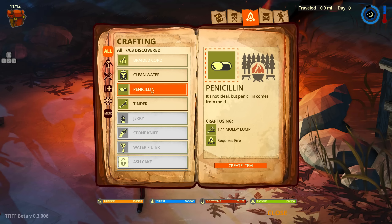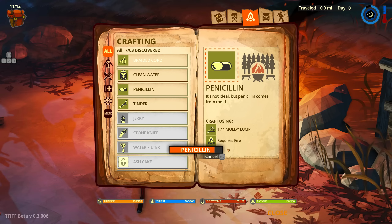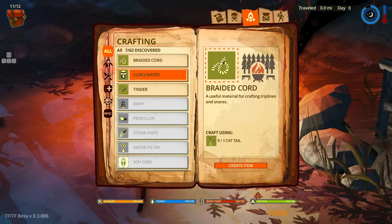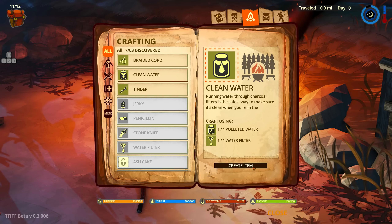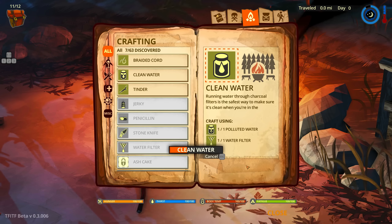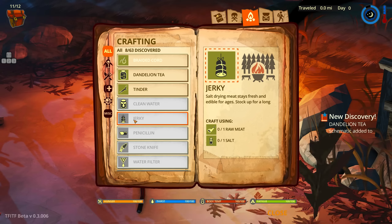Aesop, we're fine. Look at this — penicillin! I can create item. There we go. Oh, and I didn't even need water. I have clean water. How did I get the clean water already? I can create the item with the fire. Or no, just with the water filter. I think you should be able to use the water filter, but if you're out of fire, you should also be able to just boil the water and make it clean. Personally.